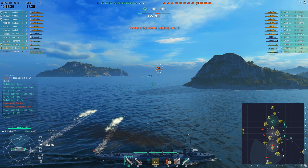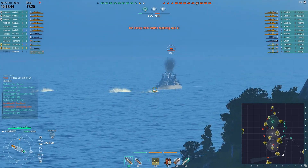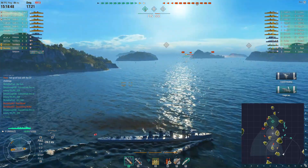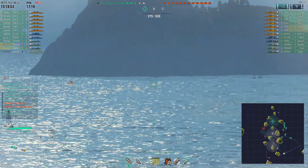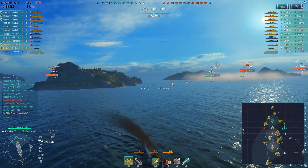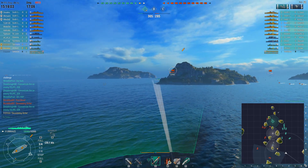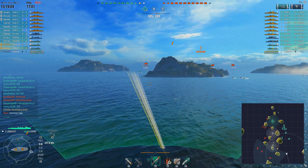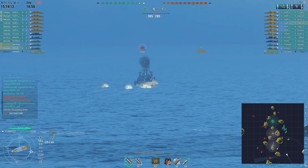If you haven't played the low-tier Japanese destroyers, I wasn't joking about the spamming — you already have a new set ready before the last one even runs out. It's basically like a long-range Derzki. It's nowhere near as funny to play simply because you don't have that baby Shimakaze wall of torps going out at 4 km, but the Umikaze has an appeal all its own at low tier — messing around with leading targets and anticipating movement.